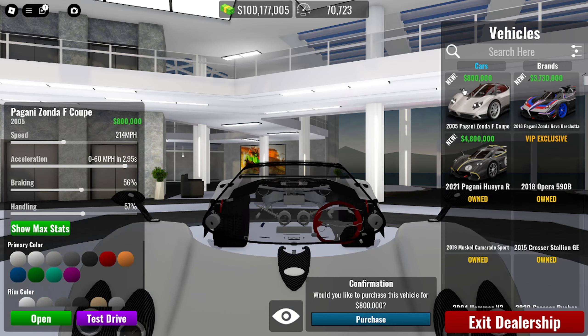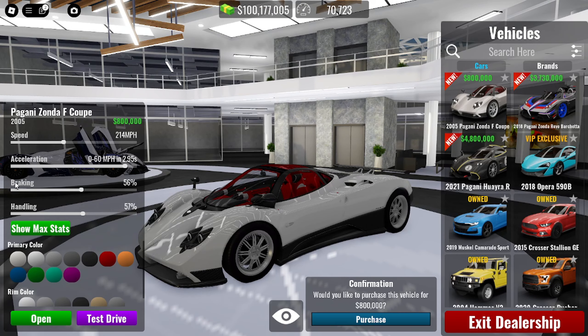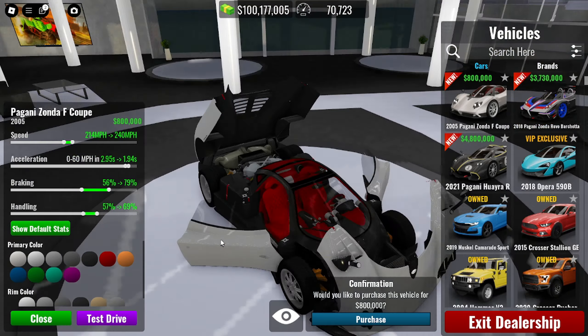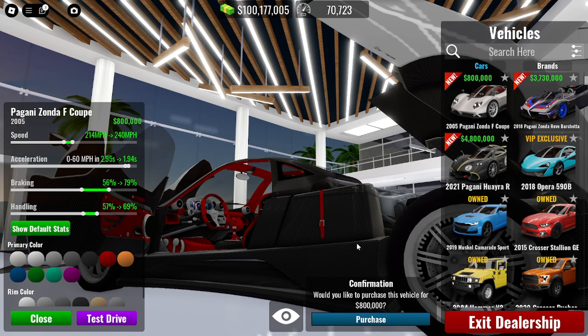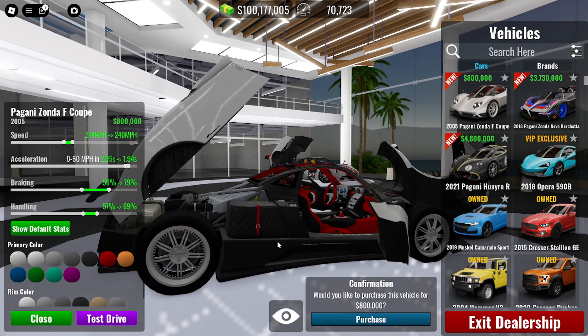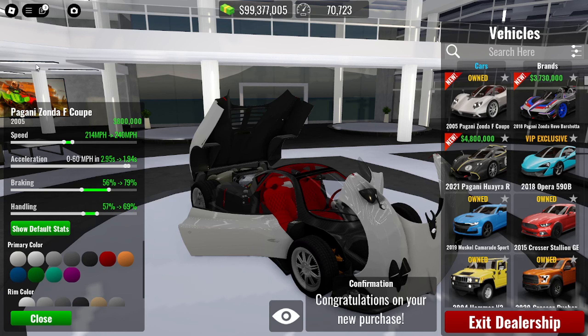The first new car is the Pagani Zonda F — 800k, top speed 240. When you open the car it looks really nice: the doors open, the front opens, carbon fiber everywhere. There's a box compartment that's probably for storage, and the interior is very detailed.